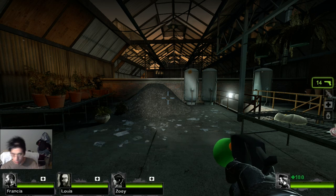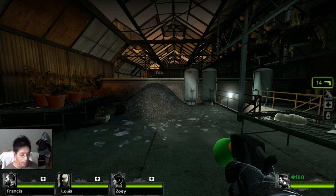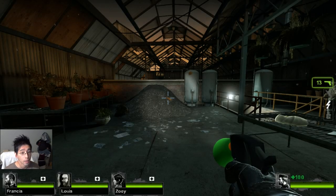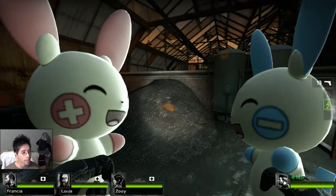I looked all over the internet and nobody had ever done anything like it. So I took it upon myself to learn how to do modding. After several days of learning the ins and outs of modding, a lot of trial and error, and smacking my head against the table, I finally got Plusle and Minun in here. Isn't it cute?